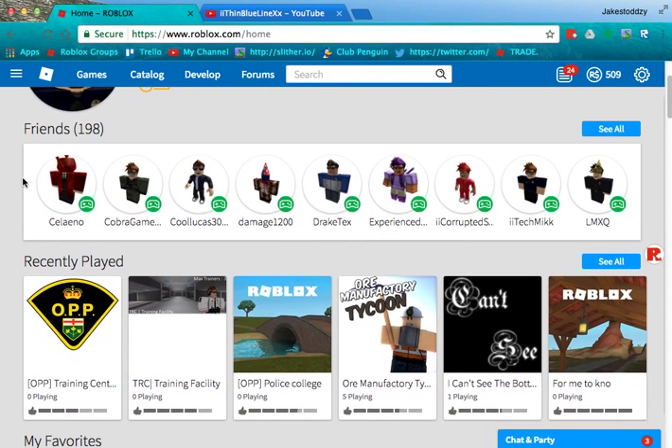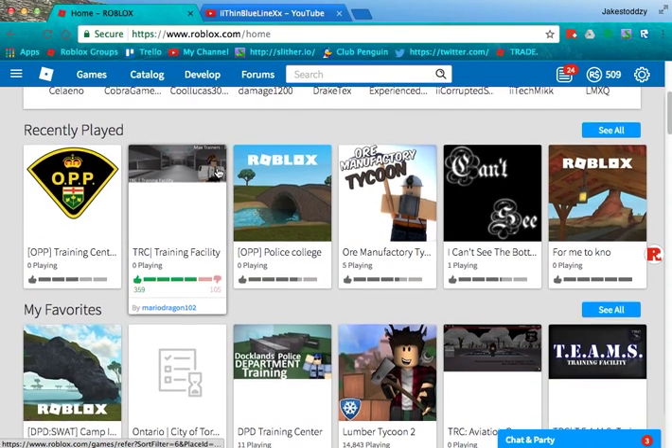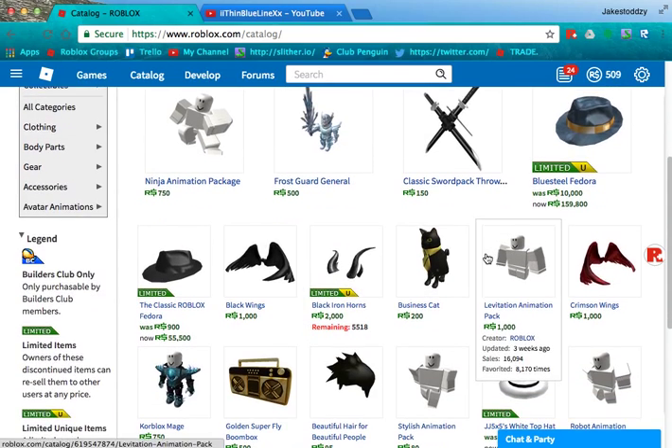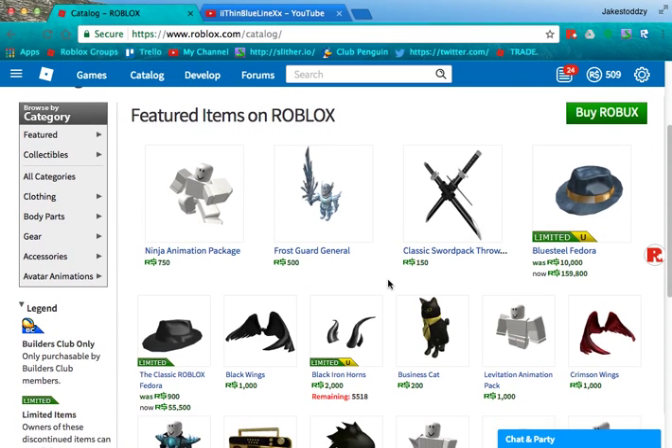I'll probably name three or four different ideas here. The first one — obviously you can buy them — but the first real method is trading items. One thing you're gonna need for this is Builders Club. You start off by buying pretty cheap items in the catalog, then you trade them to improve value. Say you bought something for a thousand Robux and trade it to somebody for an item worth maybe 1,500 Robux — you've just made 500 Robux profit.